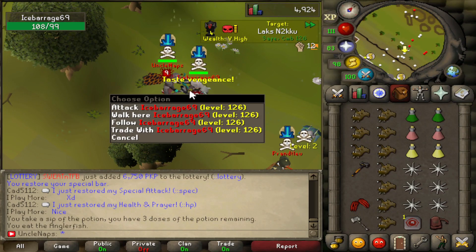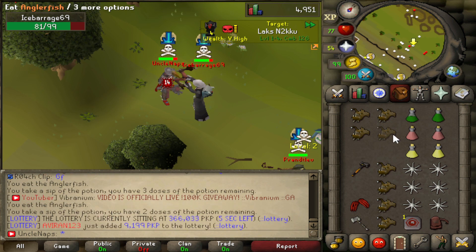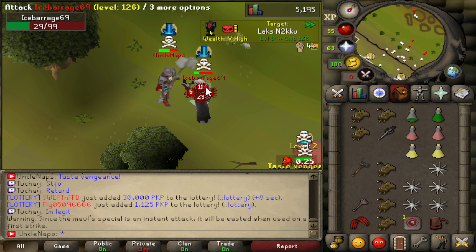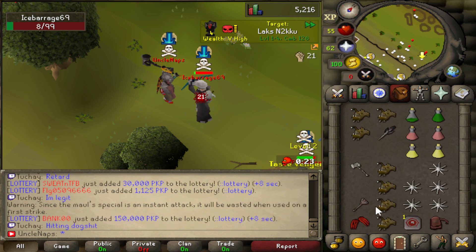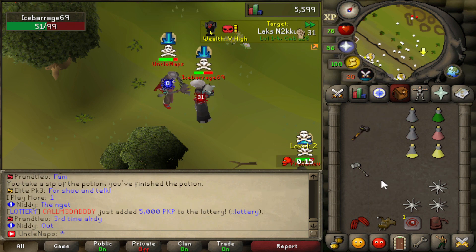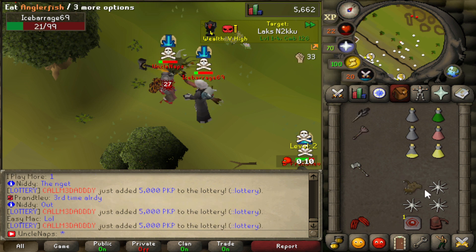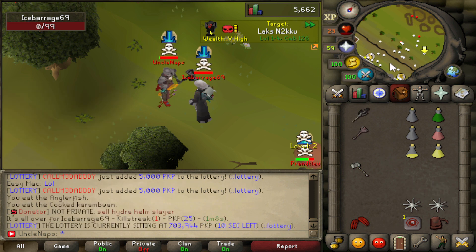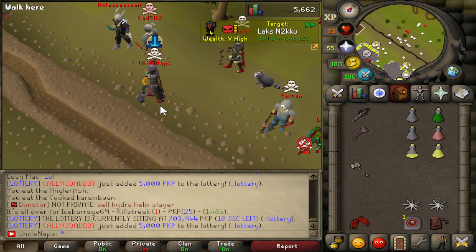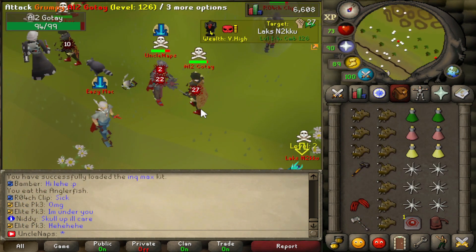Good luck to Ice Barrage 69 — another fight, this time against Avoider. Come on — unfortunately another finisher again, finish him off! Am I dead? Oh, I thought I was dead — that was close! GGs, holy!